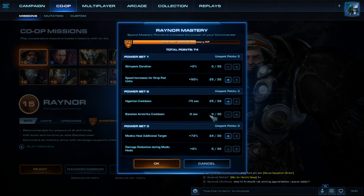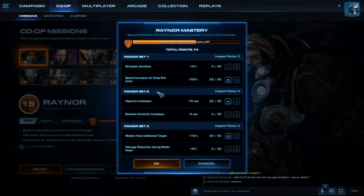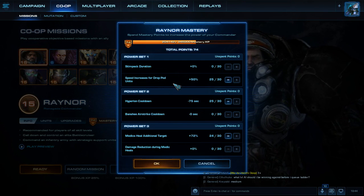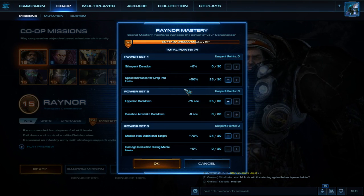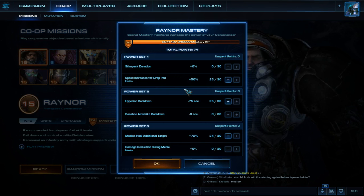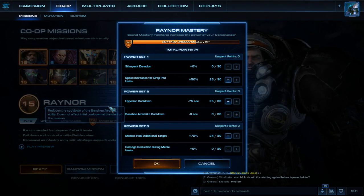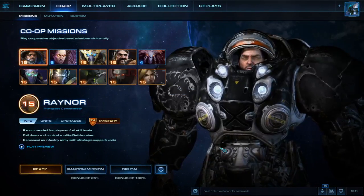To summarize: I don't like to put any points in Stimpack duration. Power Set 1 — I put all my points into speed increases for drop pod units because it affects all of your units. Power Set 2 is really up to you, but I prefer the Hyperion cooldown mainly because it gives a giant bonus to yourself as well as your allies. Power Set 3 — I put all my points into Medics Heal an Additional Target. I hope this video has been helpful for you, and I hope you guys like playing Raynor — he's a great character.